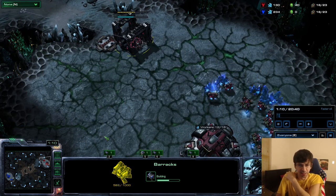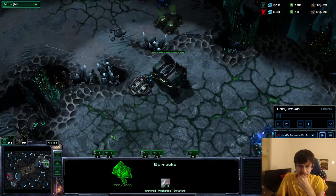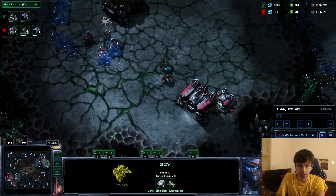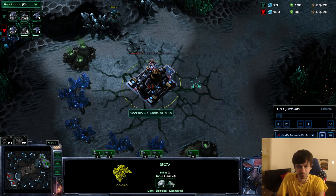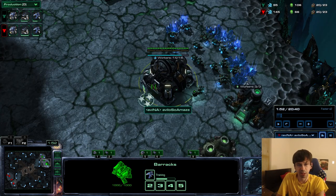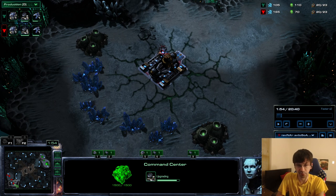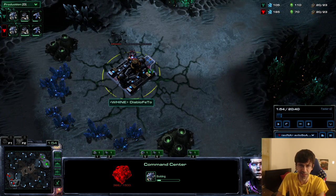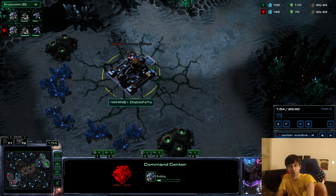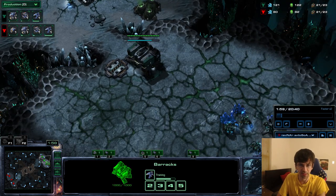I'm going to show you a build I like from my perspective so you can see it. I scout him, go for reaper expand, and make sure he puts down his command center so we know he doesn't have a proxy barracks. That's the nice thing about the mirror matchup in TBT - if he puts down his CC at the normal timing, he can't have other buildings, because the only way he could have another barracks is if he cut three SCVs or something insane.